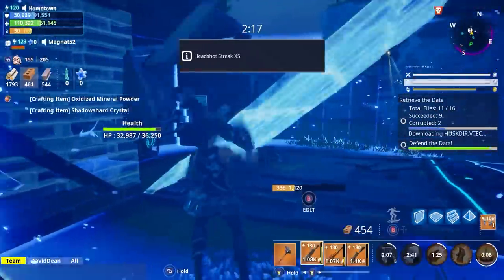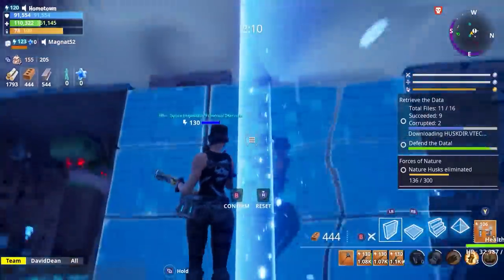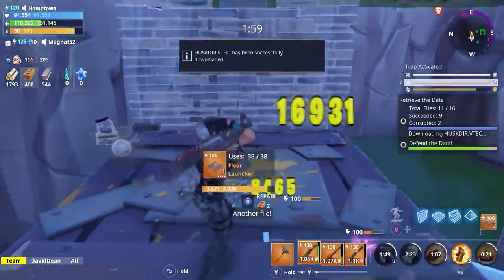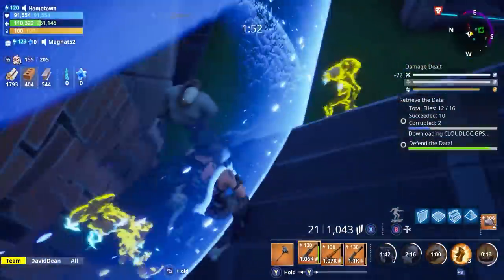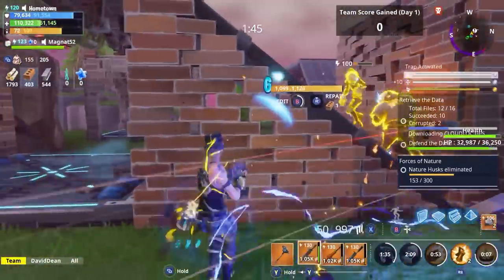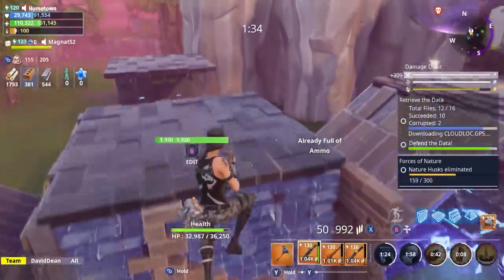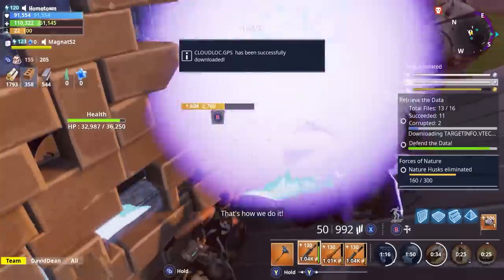Bob the Builder here doesn't fancy building today. I don't like how they're falling on this - I'm going to do something quite epic. These husks don't even care, they're just walking up ramps. Minute 35 - I think we got this all under control, ladies and gentlemen. Famous last words.